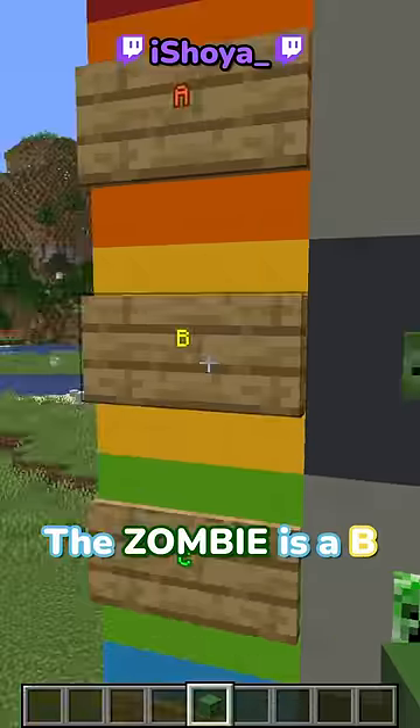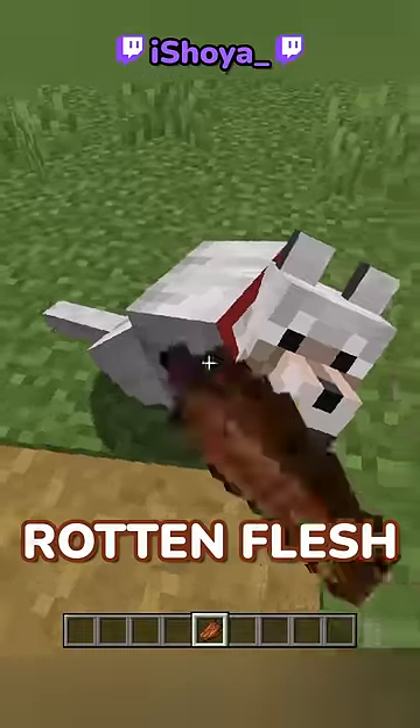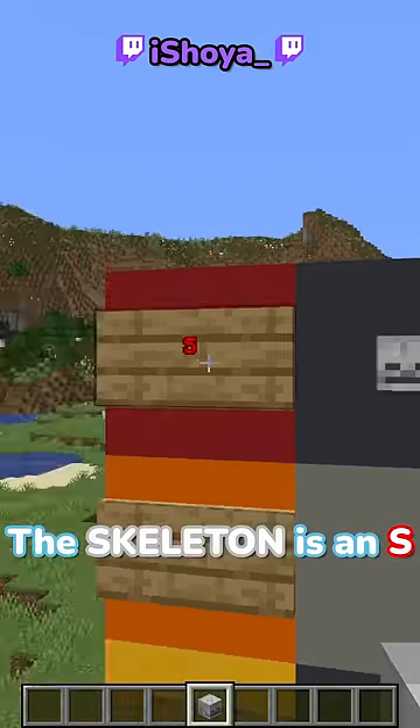The zombie is a B. It's definitely the easiest mob to kill out of these mobs, and the rotten flesh can be used to heal your dogs. The skeleton is an S.